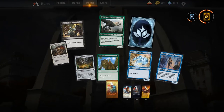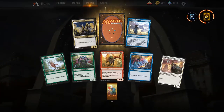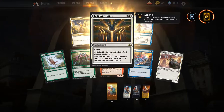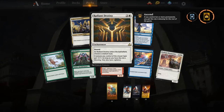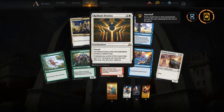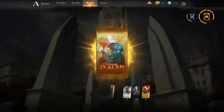The Forest Stompy deck is probably the first one you want to upgrade when you get into the new set. Another Legion's Lieutenant — looks like we might be playing some Vampires. And speaking of Vampires, Radiant Destiny — great card for the Vampires deck because they go wide with a lot of tokens, and giving them +1/+1 and Vigilance makes them almost impossible to race; your opponent has to have a wrath.